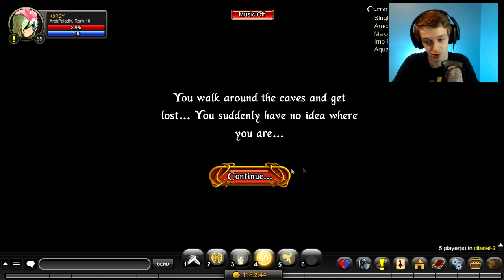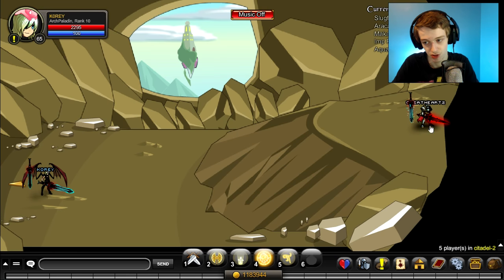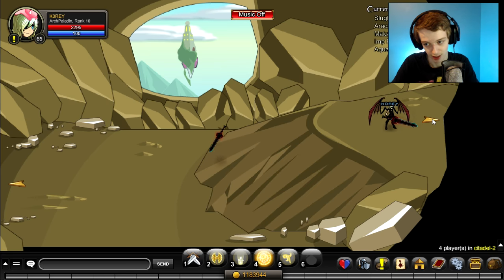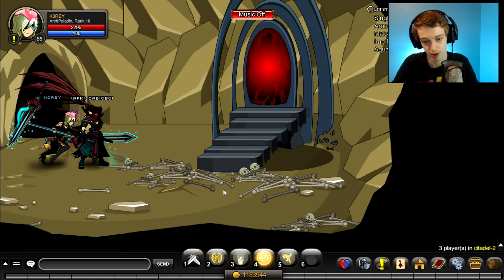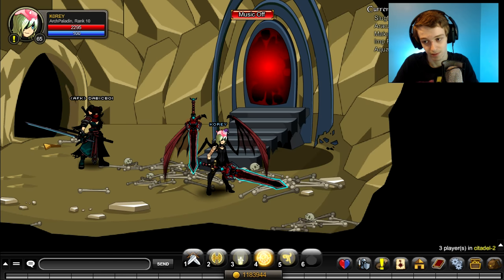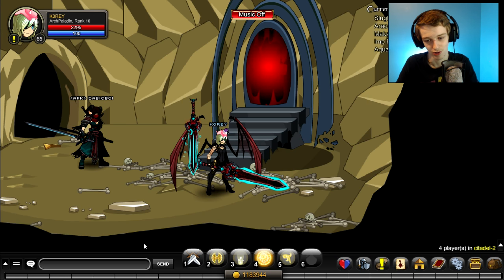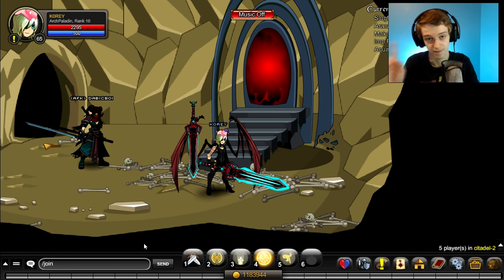Bone dust is obtained from Battle Under B — you're farming skeletons in Battle Under B for the bone dust. Run all the way up here and that will bring you to the portal. Once you're in the portal you don't need to go any further because there's a Makai right there. This is the non-member way of doing this quest — you walk through this portal and there's one Makai in that room you can farm for the fangs.